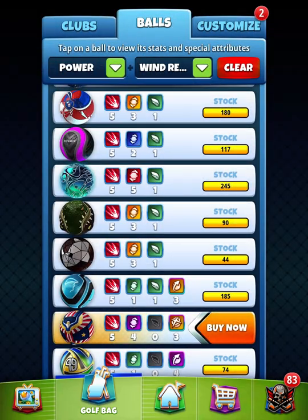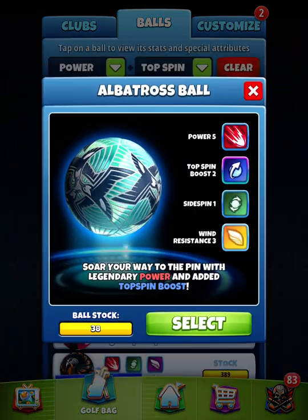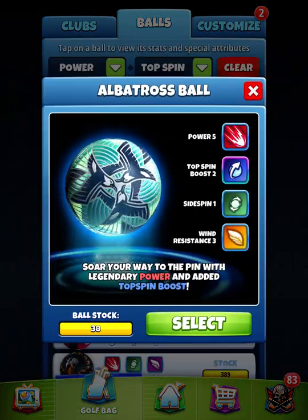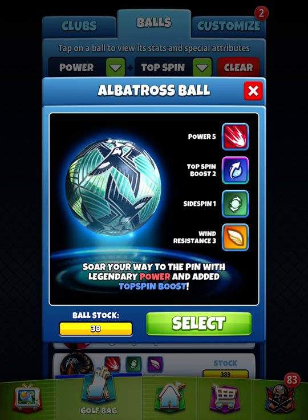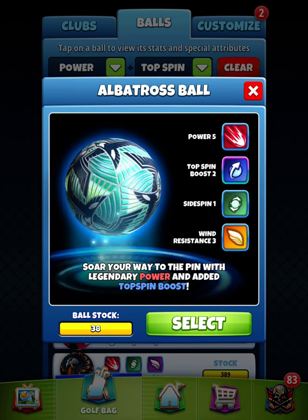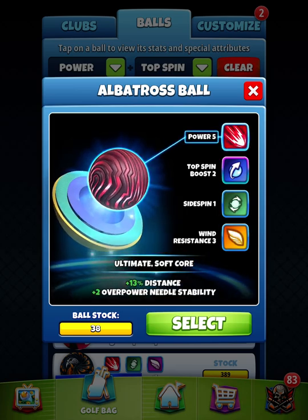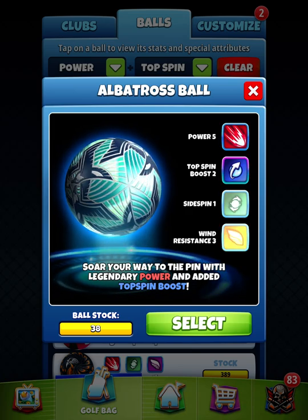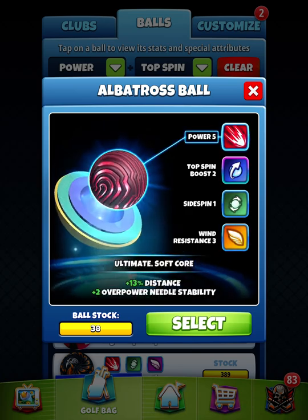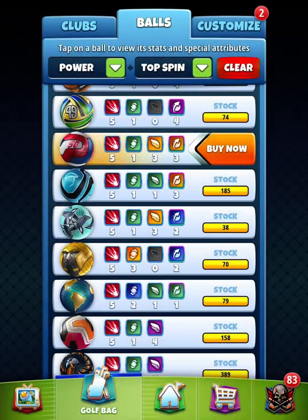Let's go here to power, and then let's go to the top spin, and let's look at the albatrossa ball. I went light on this ball last time. It basically has the same stats as the albatrossa ball. However, it does have one extra top spin boost. So in my opinion, the season 50 ball is better than the albatrossa ball, just for the fact that it has that extra top spin boost that you can utilize or not utilize if you want to.